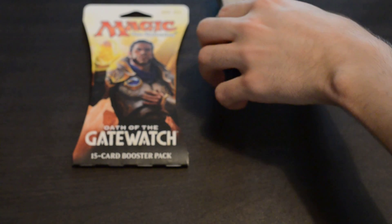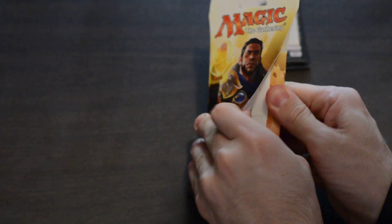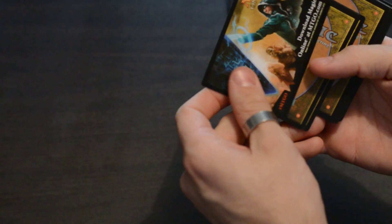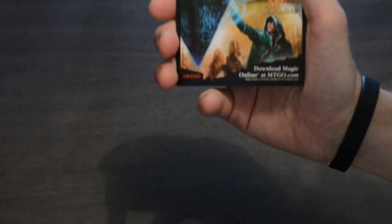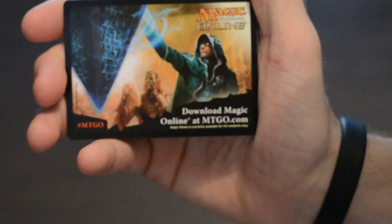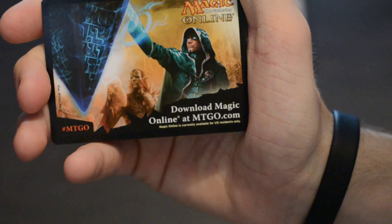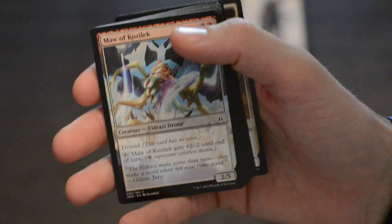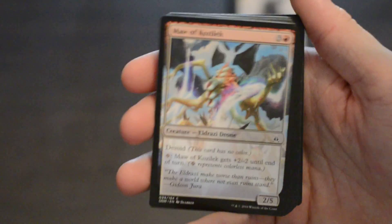One card left. This one's got a dude on it. I didn't notice that these ones are a little bit different on the back — it's like a Magic Online code, so you can download Magic Online at mtgo.com and probably play with these cards online. I might check it out, and if any of you want to verse me, let me know. You'll probably kick my ass because I've only just got three packs, but my zombie will kick your ass.